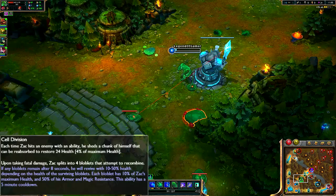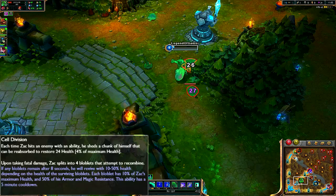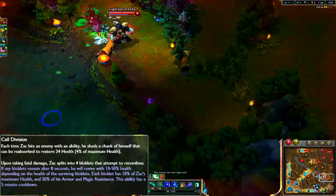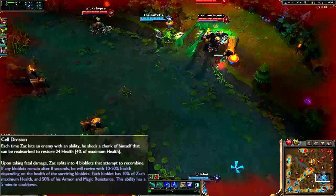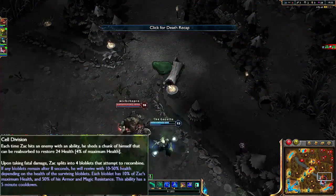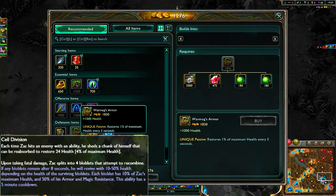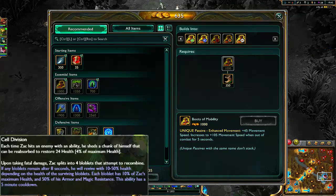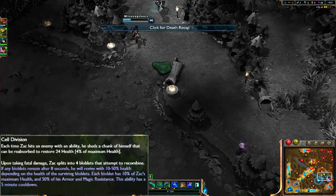As far as the fatal damage mechanic and surviving with the Bloblets, it's happened to me once — I got picked off to the side in the river while everything was happening in mid-lane. The chances of actually reconstructing yourself with the Bloblets are really slim. It's like winning the lottery because you can usually do one auto attack to kill a Bloblet, there are only 4 of them, and in a teamfight or 1v1 they're going to kill you. Try not to die too much because the chances of coming back are very rare, and the fatal part of this passive is not that reliable.